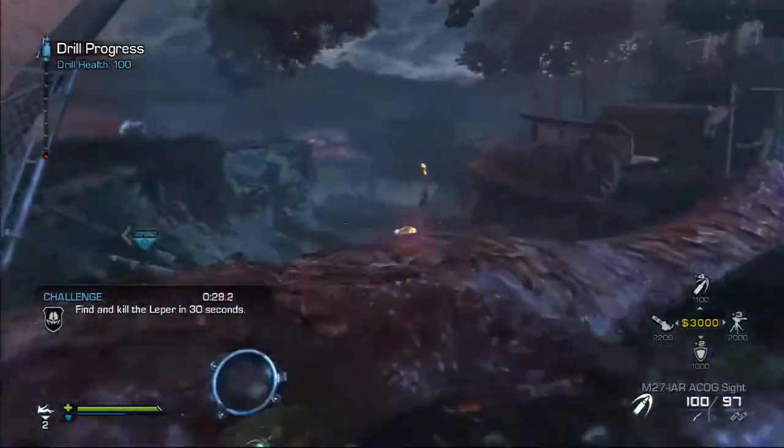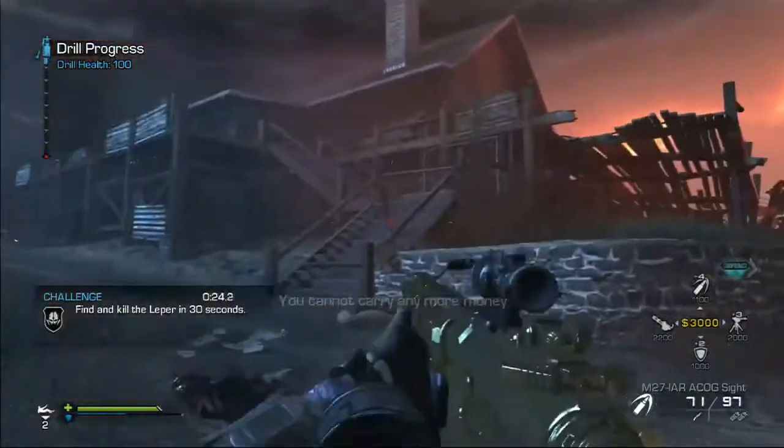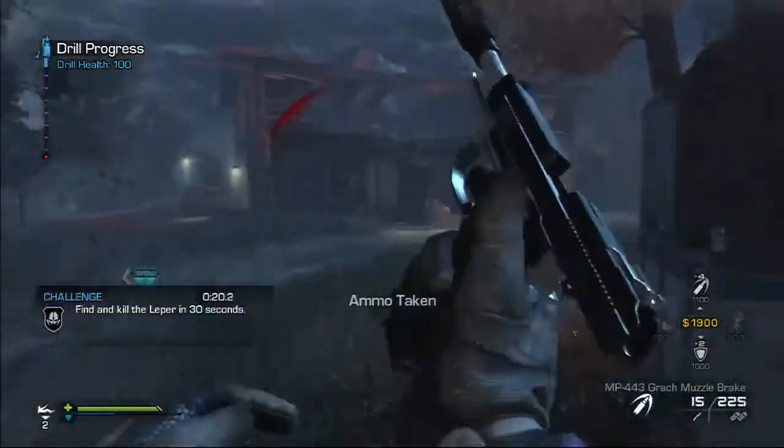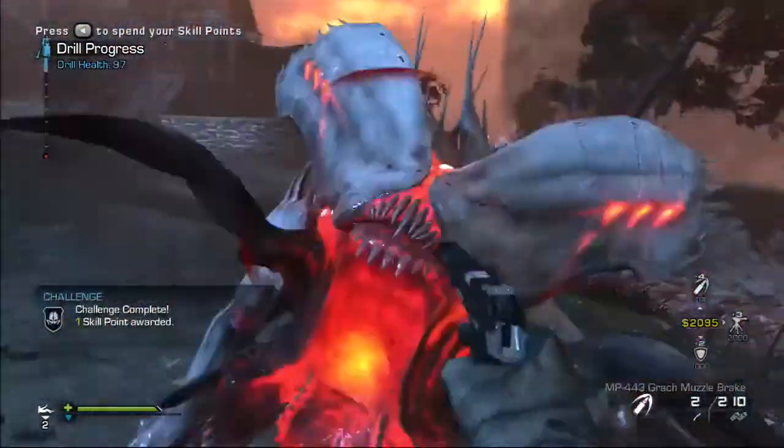I actually get really lucky in this clip right here because he actually just came straight for me and tried to attack me. A lot of times Lepers will just wander around in some building in the back or be outside the map wandering around. A lot of times they don't even attack you, which is really annoying. But I did get in there because I knew what I was looking for.